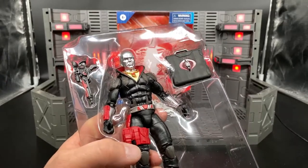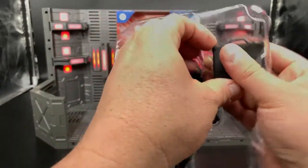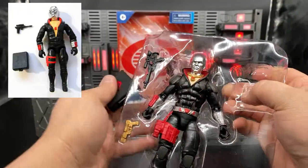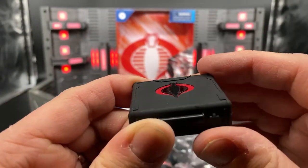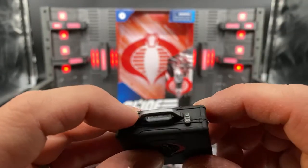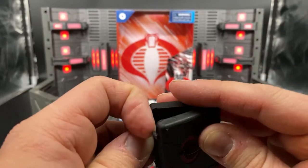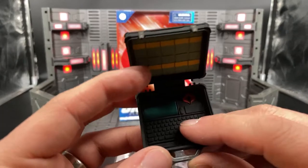Let's take a look at these accessories. Destro's first accessory is this briefcase, which is fantastic. It's a great reference to his original 1983 V1 toy. It's black, and it has the molded-in Cobra logo — it's actually indented, that's actually molded. The handles and clasps are a grayish silver, which is a nice detail. Inside the briefcase, there are ten stacks of cash on one side, and on the other side is a computer.